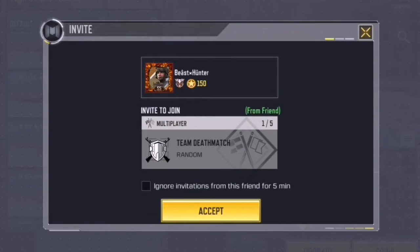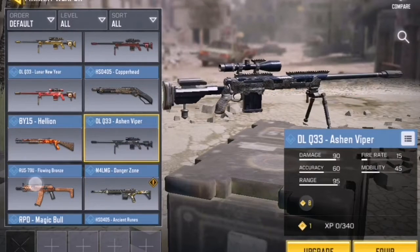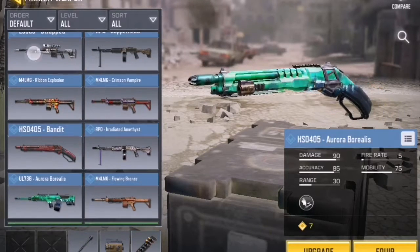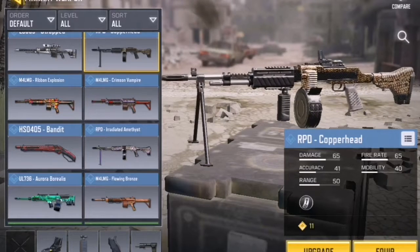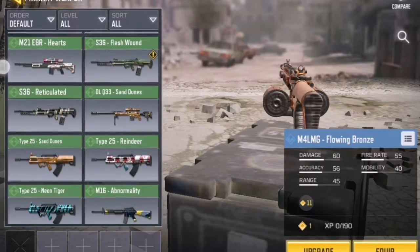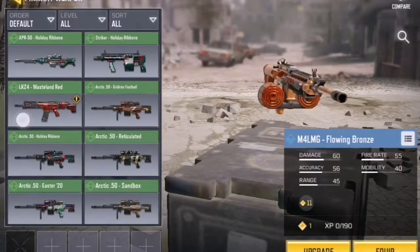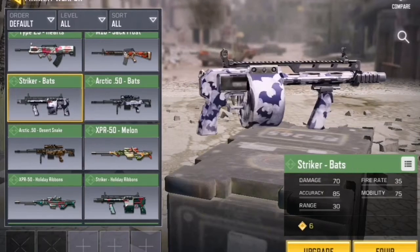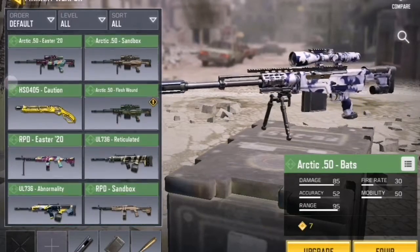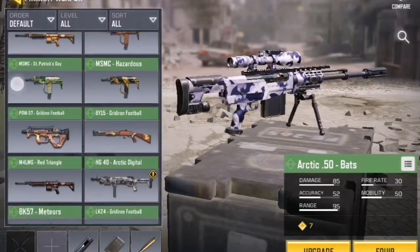This is from the free lucky draw. This is from the recent credit store update. These are just the rare and uncommon skins — no one really cares about them, but okay. The Arctic 50 is one of the special skins I want to show you, and the Striker Bats — these are also from Season 1. I think it was the second ID collection event, because the first one contained the S36 Headless Rider, but then it was added to the credit store.